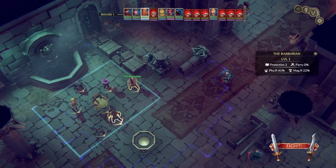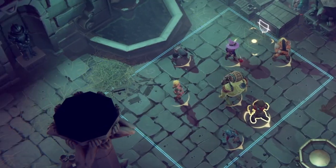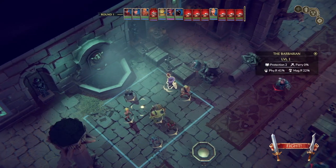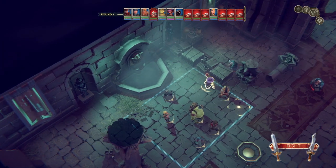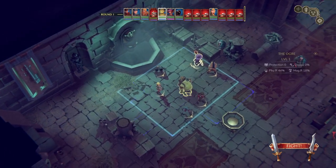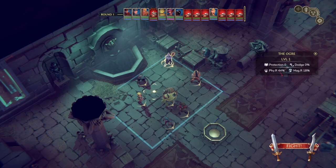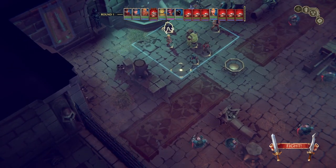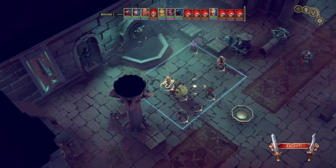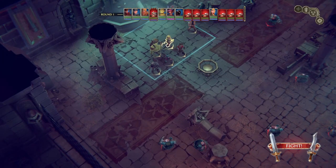We have a bunch of dwarves to deal with — they're level two. We only have the one level two character so this combat might be beyond us. Before we start combat, we have a pre-combat setup where we can position characters. There is both positional and directional tactics, meaning the direction your character faces matters when being attacked from behind or in front. We're setting up our wizard behind cover, and our paladin — a fairly new member — is level three, so maybe that'll make the difference.